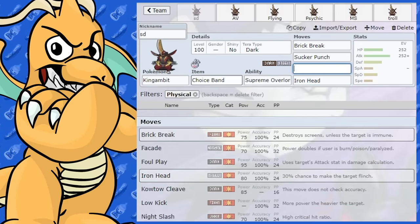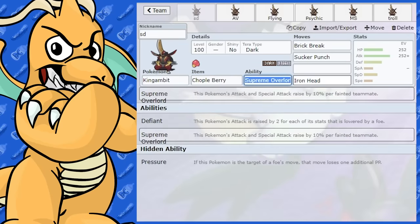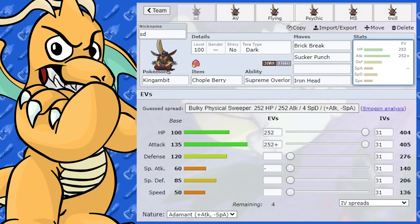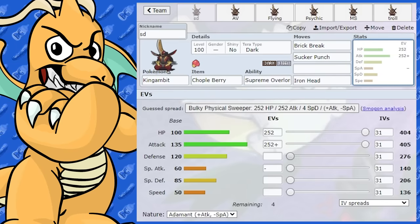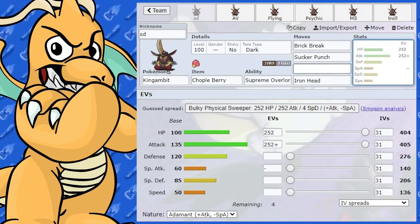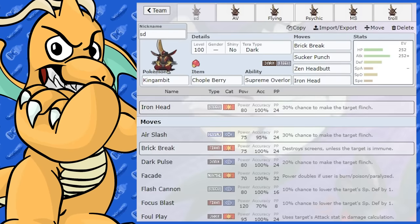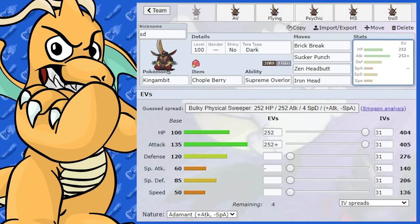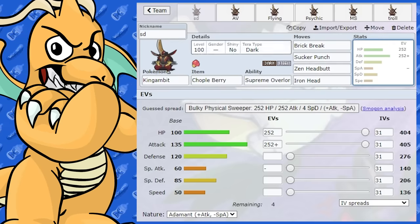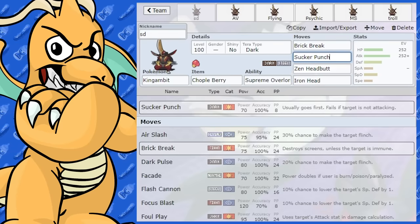Another interesting item you could run is Chopple Berry. Obviously it's four times weak to Fighting, but with such huge health and defense it's going to be able to live Fighting moves on the first hit reasonably well. This could give you a nice surprise — a powerful Fighting-type comes in, you live it well, and you can hit back with Zen Headbutt. If that doesn't KO, you can finish them off with Sucker Punch or get a swap.